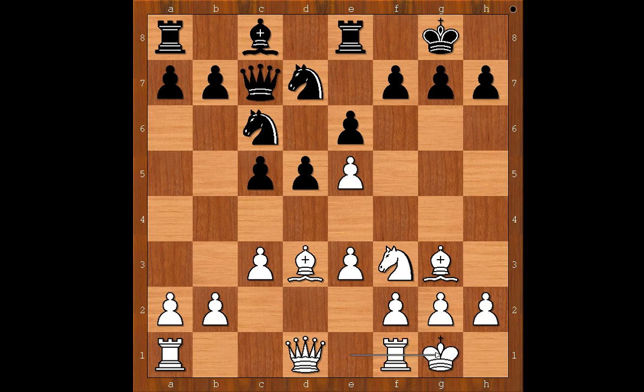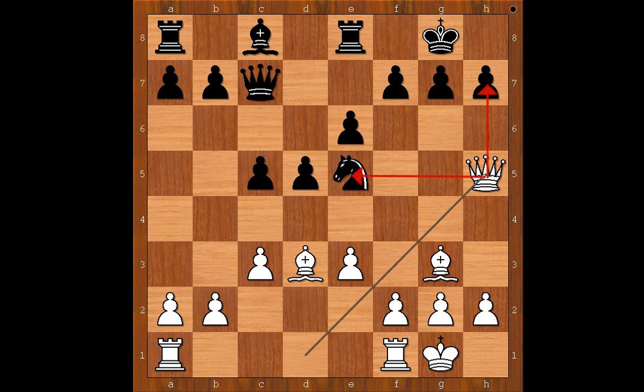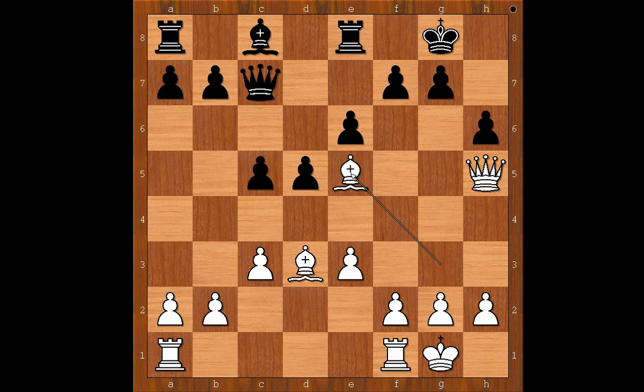Black is advised to play g6. But if instead black plays knight from d takes on e5, then knight takes on e5, knight takes on e5, and now white plays a winning move — queen to h5, and white is winning. After h6, bishop takes knight on e5.